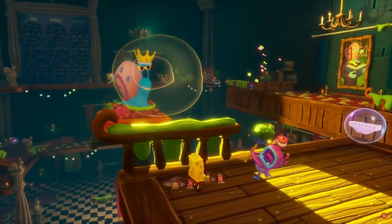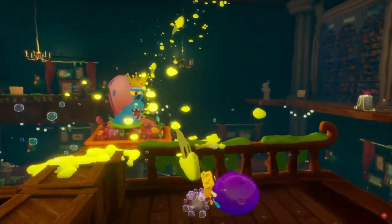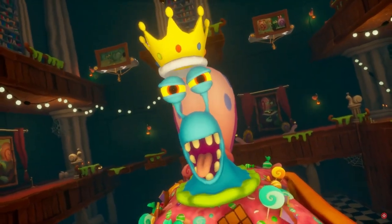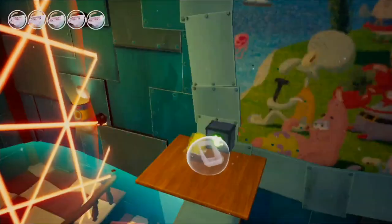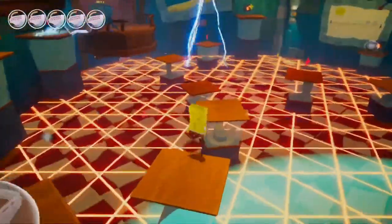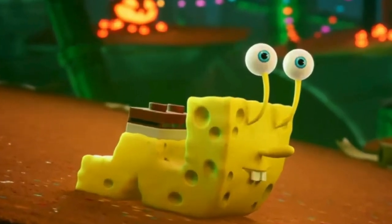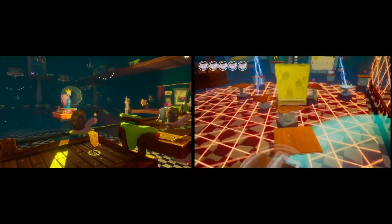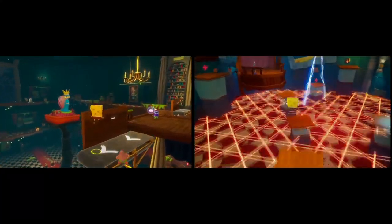A lot of people are saying this is a brand new level, but I could make an argument that we've seen this level in a previous trailer. I think this level is a Halloween Rock Bottom, partly because this place gives me the same vibe as the museum in Rock Bottom. Halloween is all about candy, which we see plenty of here, and SpongeBob turns into a snail in the previous trailer too. There are a handful of parallels — I could 100% be wrong though.